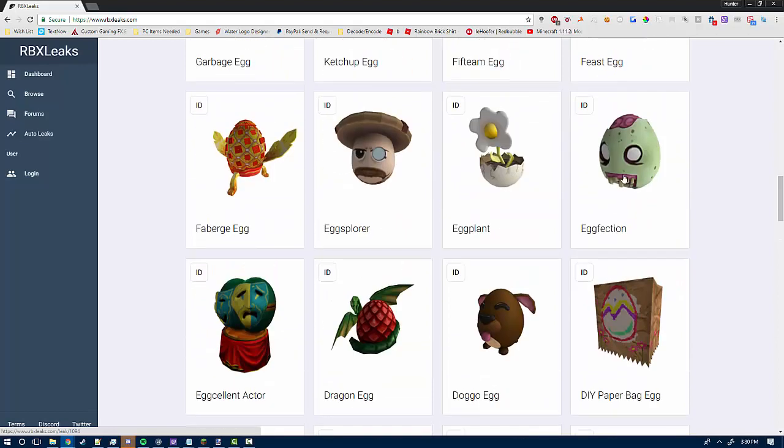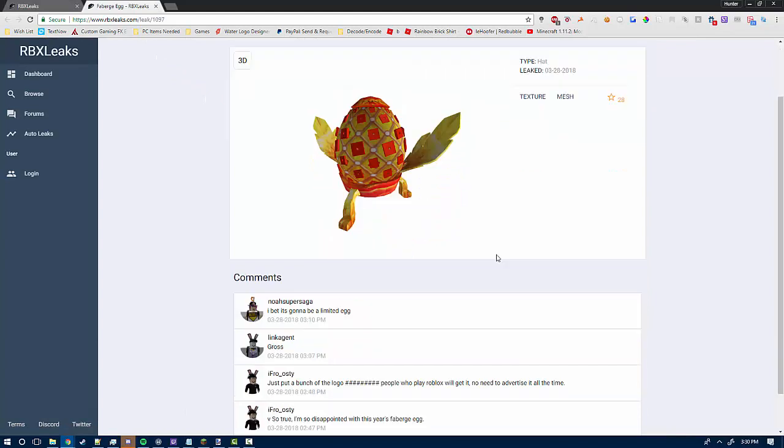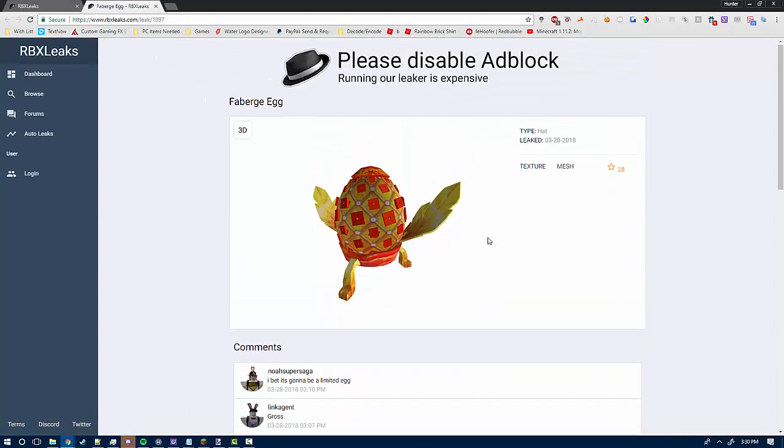These are a lot of eggs. Egg faction, egg plant, egg spore. And then this is — I don't know how to pronounce it, I've never figured it out, I think it's a rubber egg. But it's something.